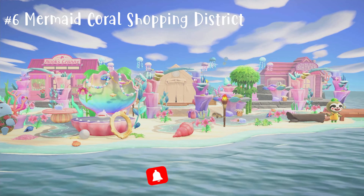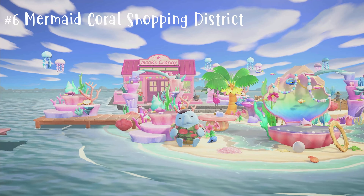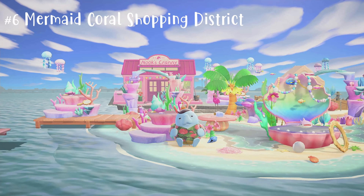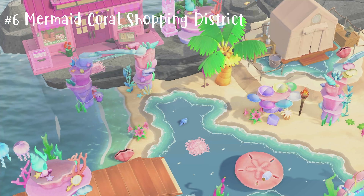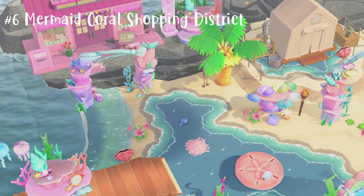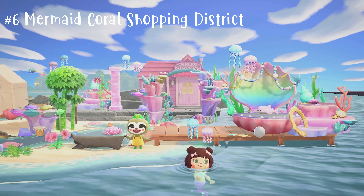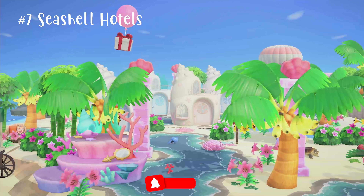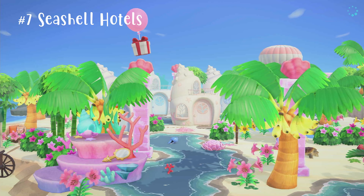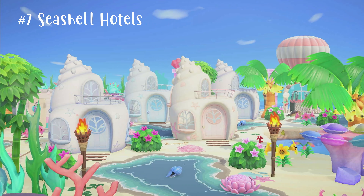Number six is my mermaid coral shopping district — as you can see, I love my shopping districts. There are a lot of underwater coral items in Pocket Camp that were imported into the game, so I made my shopping district look like it's underwater, and it has two piers.